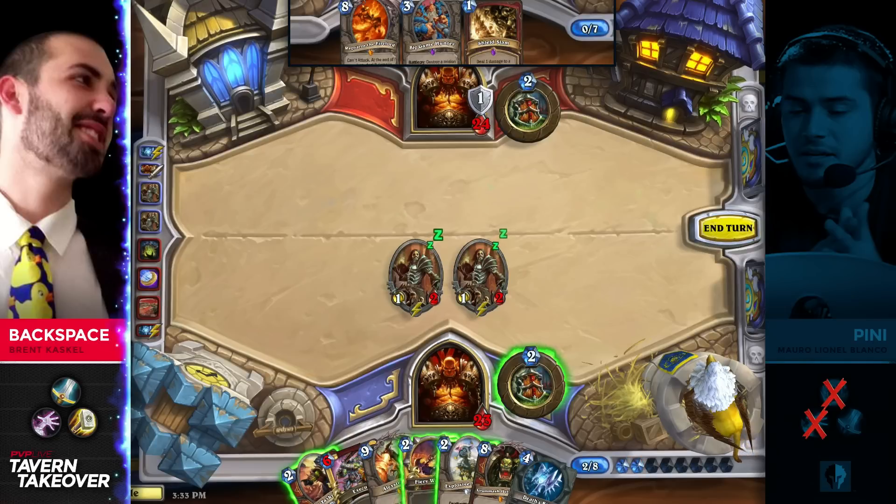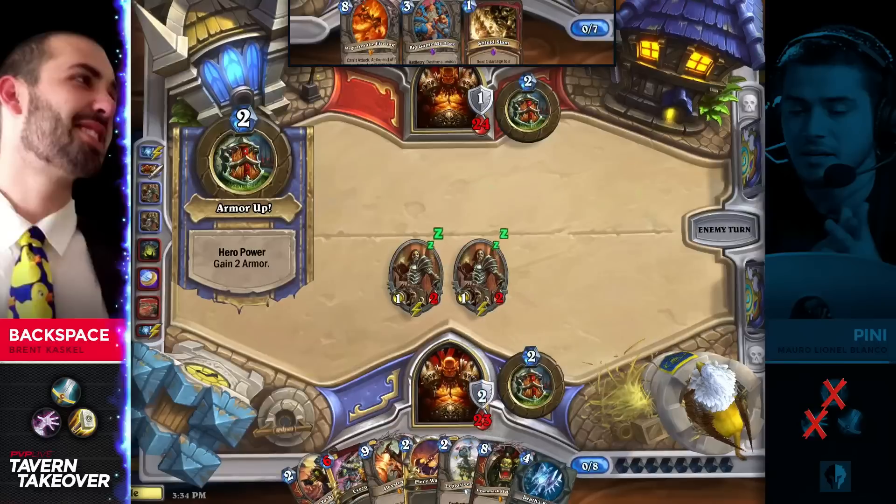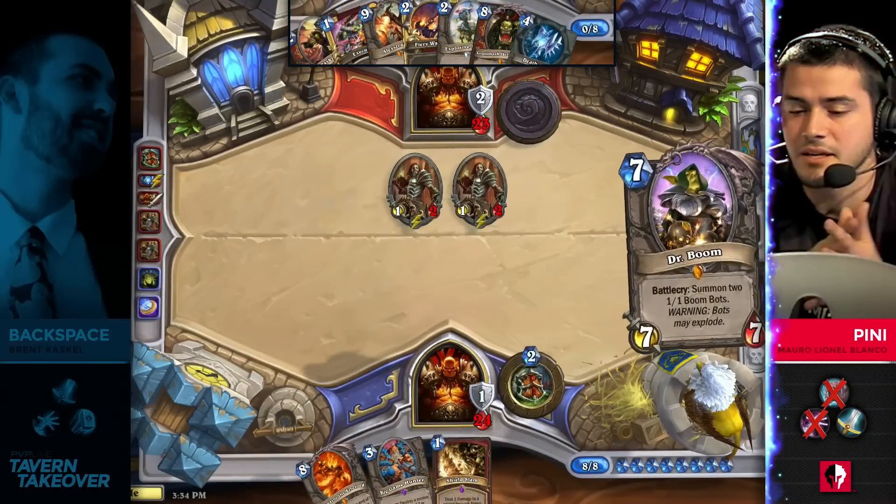He can even Cruel Taskmaster pick up another card, Fiery War Axe, or armor up. This seems very consistent with Backspace throughout the course of his Warrior games — he's just had so many options. Looking at Penny's hand, I'm sure he was hoping that there wasn't anything coming down, and perhaps developing the Ragnaros was his only hope of having a good turn next turn, but there's no chance he can develop it into this board.